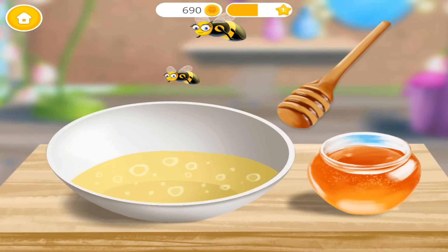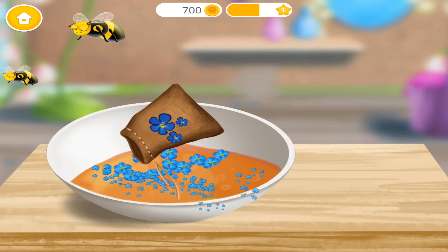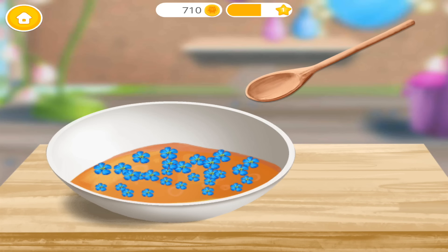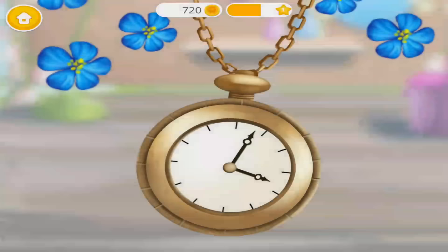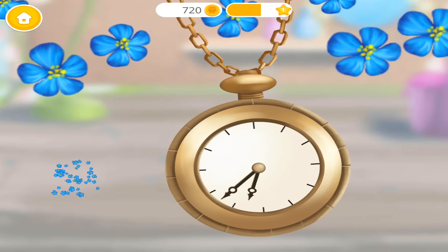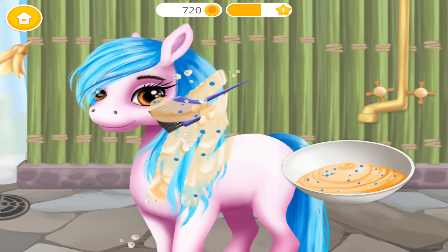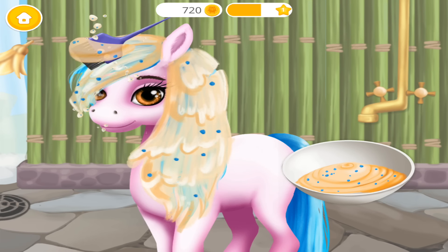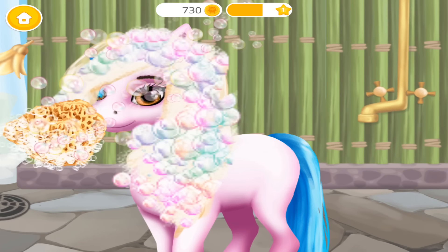Add honey. Sprinkle some petals, please. Mix everything together. Wait for a few minutes. Apply a hair mask. You're doing great!